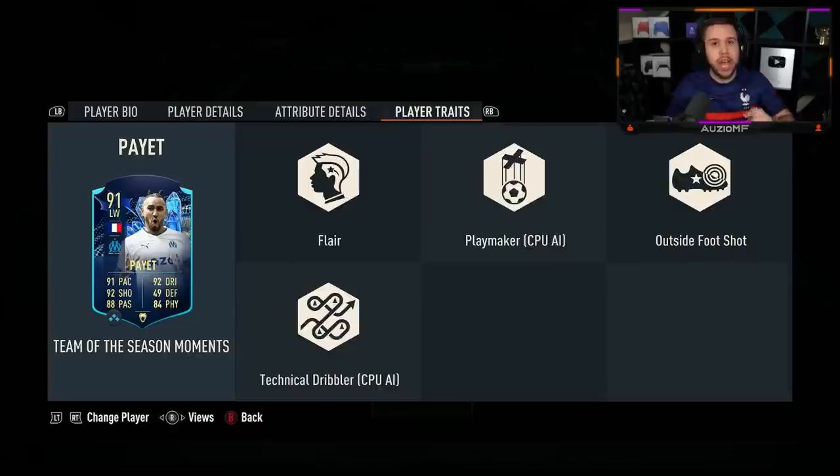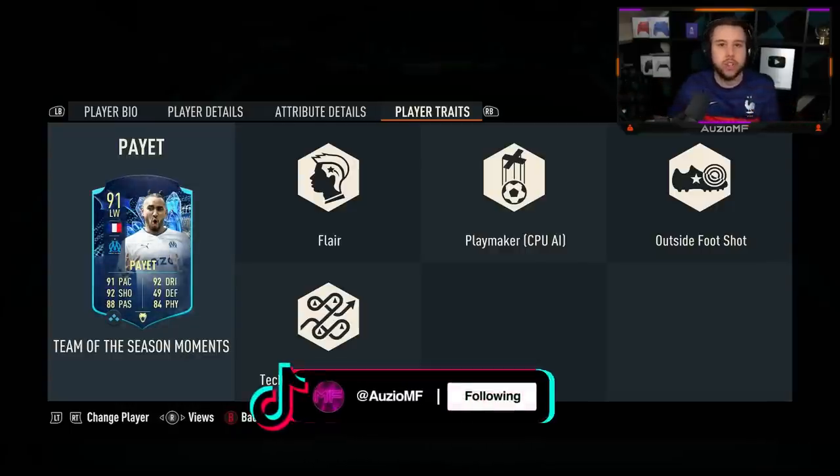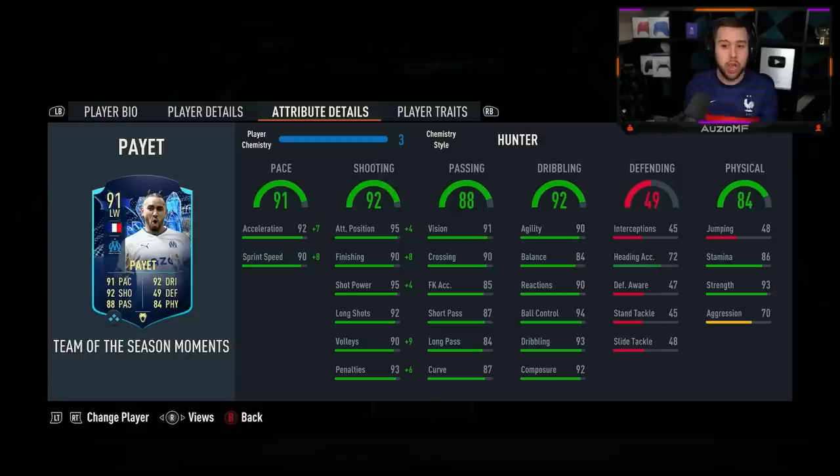The winter wild card has the finesse shot trait, but this card has not — instead he's got the outside foot shot trait. I do prefer the outside foot shot trait over the finesse shot trait this year. This card has fewer traits than the winter wild card, but that plus 5 finishing is amazing.